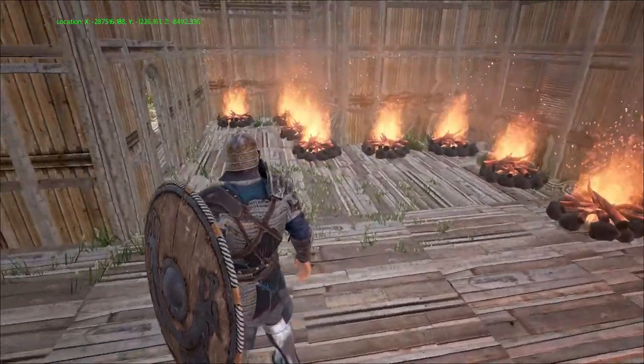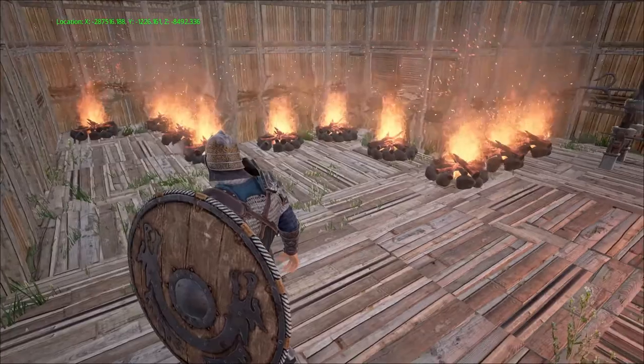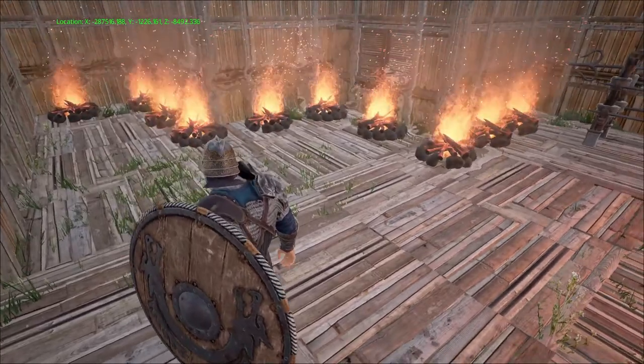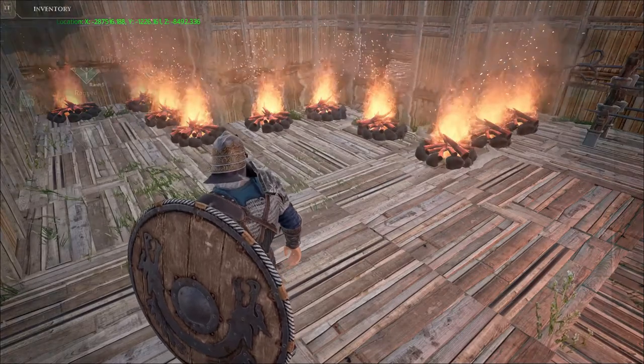To make the stone hook arrows, you're going to need a lot of charcoal, and to get that you just need to burn wood. I would literally make this many fireplaces because towards the end game and later on, you're going to need a lot of it.